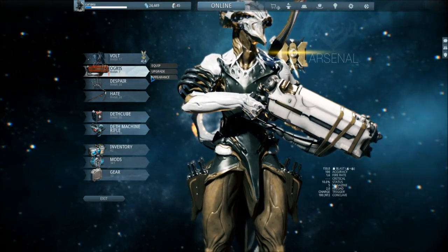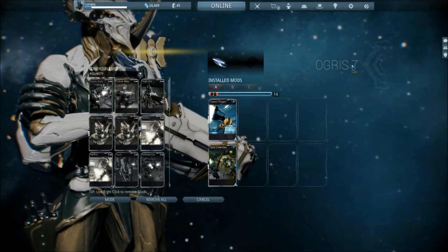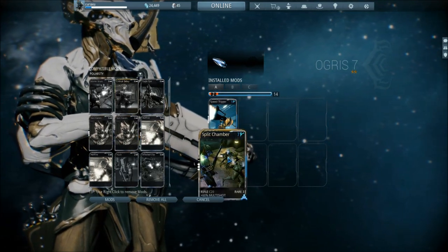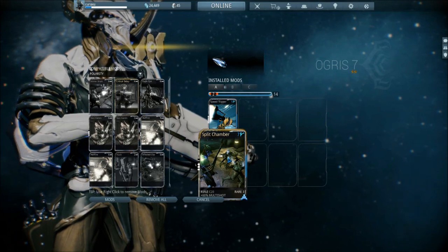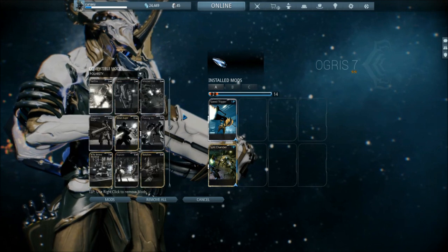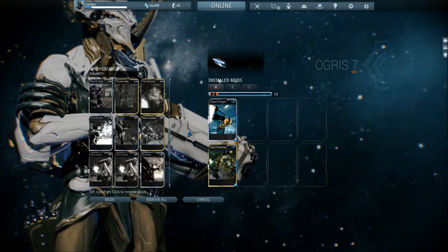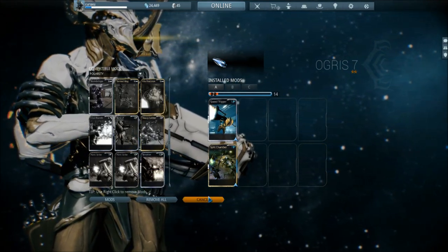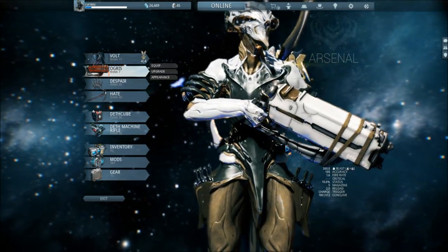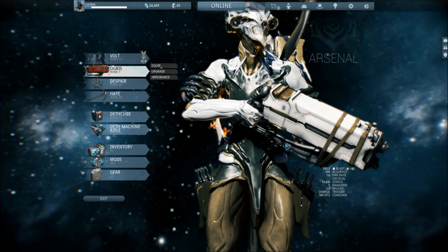The Ogris is a rocket launcher and I just forma'd it so it's not really high level at the moment, but I put in a double Vee polarity. I now have Split Chamber since yesterday, which means I have the chance to shoot two rockets without using any extra ammo — you get two rockets at once. I'll be using Heavy Caliber to divert its pathways and have this crazy rocket launcher that shoots two rockets all over the place and everything blows up.